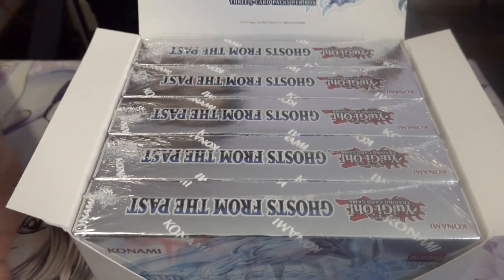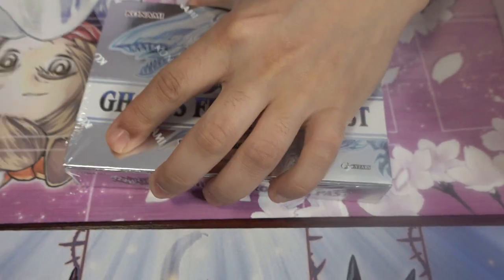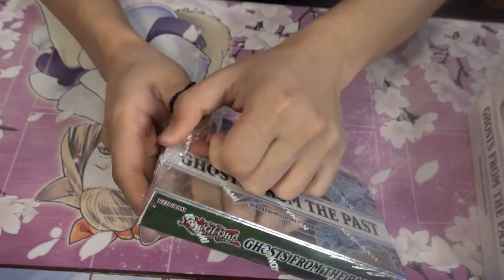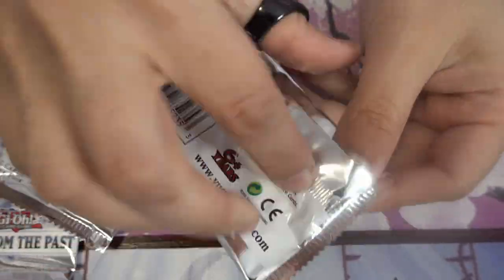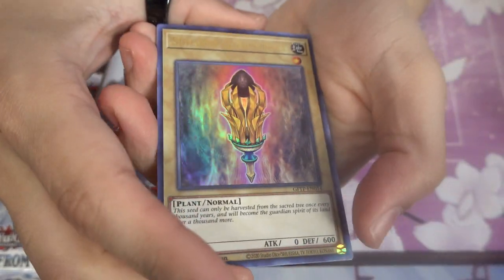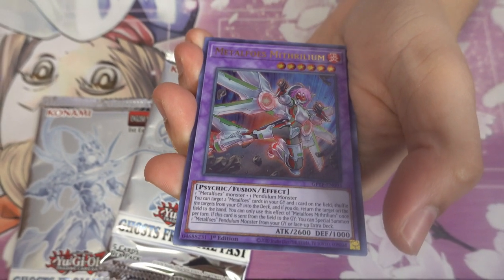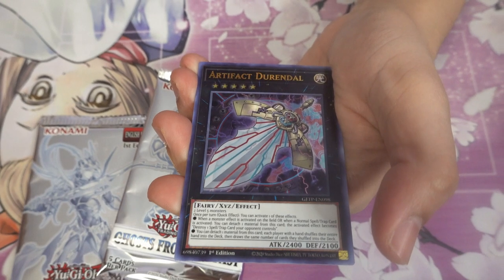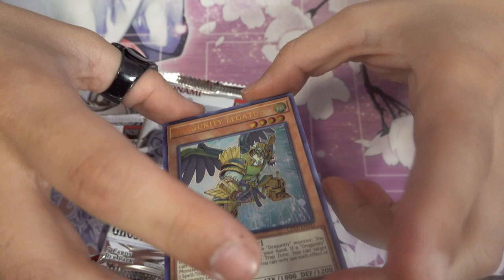I've already done a full unboxing of four of these displays in the past — I'll leave the video linked in the description so you can see what kinds of pulls we got. We're going to start off with the very first box. Let's see what we've got. Three packs — let's begin. Ghost from the Past is going to be a total doozy for sure. That's going to be one pull right there: Galaxy-Eyes Cipher Blade Dragon, Metalfoes, Artifact, and Dragunity Legatus.